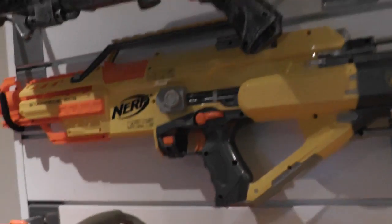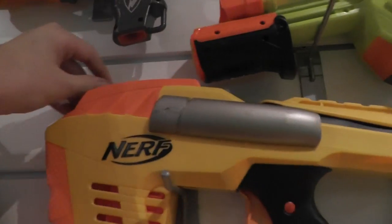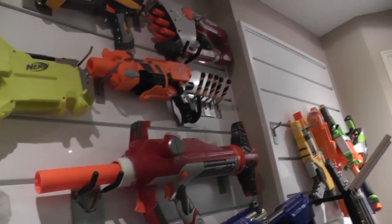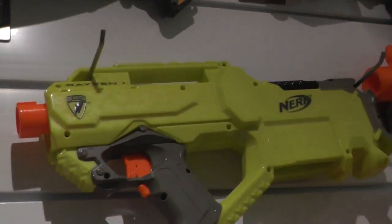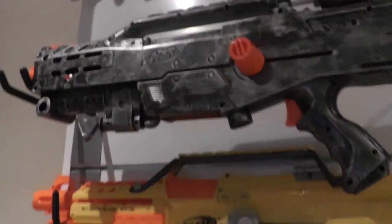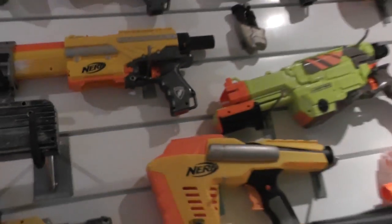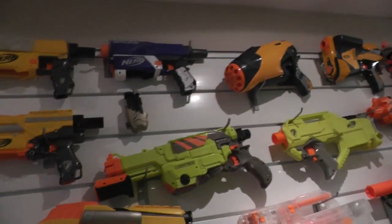Here's my Stampede ECS, a modified Magstrike with the clip sitting in it, a Deploy, a modified Titan with air stickers removed as well as the single-shot mod — I'll talk about that more later. My completely stock Gear Up Barricade with the special mounted darts, a modified Raven, a Vortex Lumitron, a modified Alpha Trooper, and a modified Deadshot with LED integration.